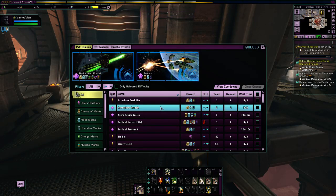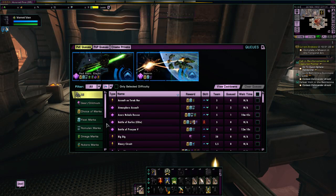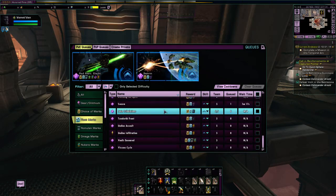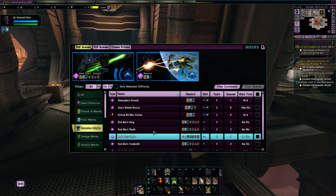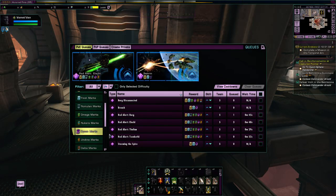All you have to do is pick a mission from the list. If we wanted to get some fleet marks, we just click on fleet marks and it displays a full list of all missions that can reward fleet marks. If we were looking for specifically Romulan marks we simply click on that and the list populates. If we were looking for Dyson marks, again it populates the list of all queues that can give Dyson marks.